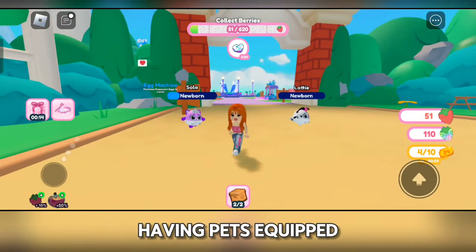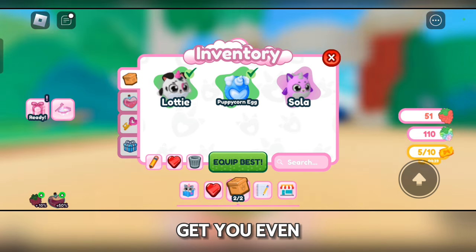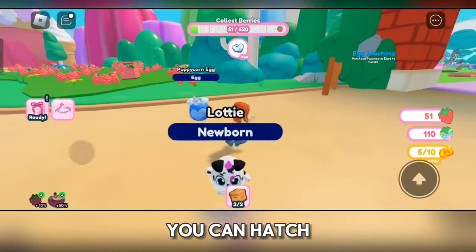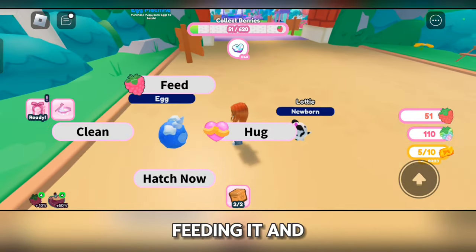You can grind berries faster by having pets equipped. I believe the rarer the pet and the higher it's leveled up, the faster you can earn berries. You can hatch your Puppy Corn Egg by giving it its needs — such as cleaning it, feeding it, and hugging it.